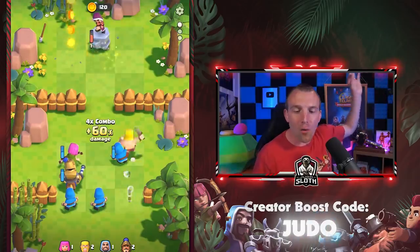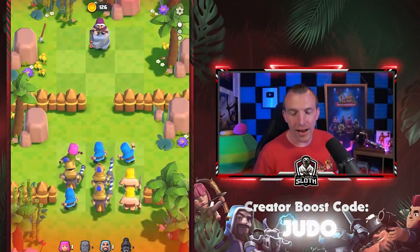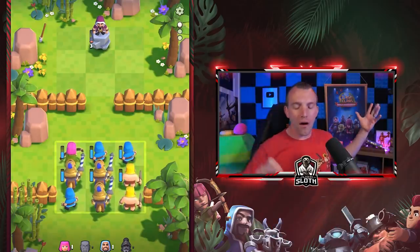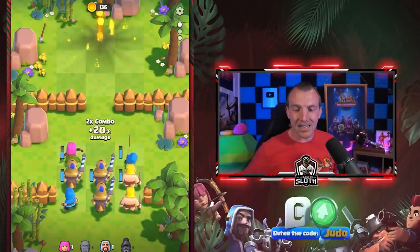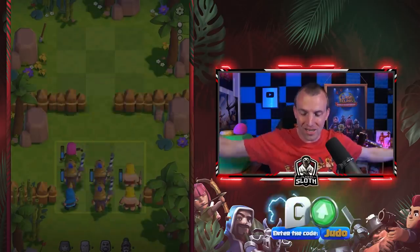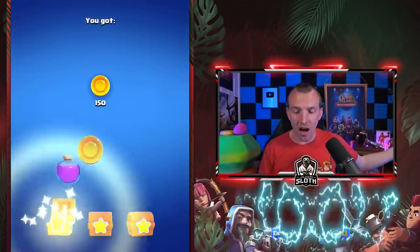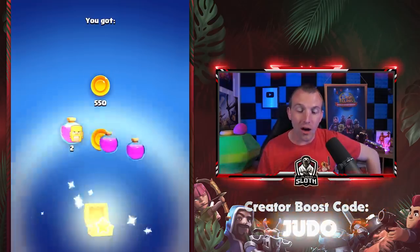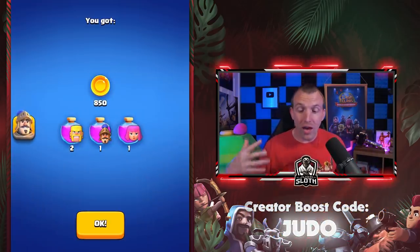Look at the damage on that Wizard Tower because of the combo. The Barbarians are what we have to use. Now it is easy pickings. We can select anything because the stage is completed. Fantastic stuff — all three stars. It's just like Clash of Clans but every single star gives us a bonus reward.